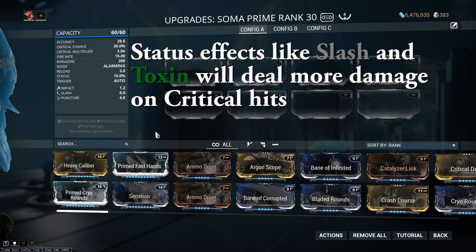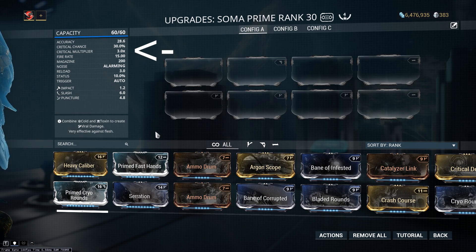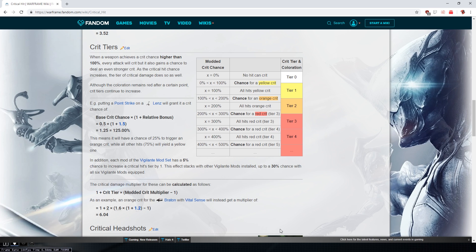Warframe is different from other games. You have your base crit chance and your crit damage, which is how much your damage is going to be multiplied by. But Warframe is unique because it throws in another multiplier, which is your crit tier — any time you go past 100% crit chance. The wiki has a nice little table that shows the different crit tiers, so let's check that out.